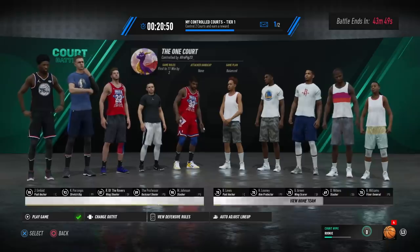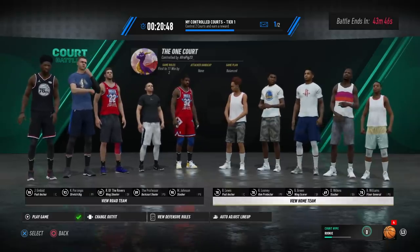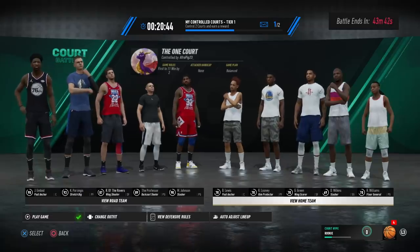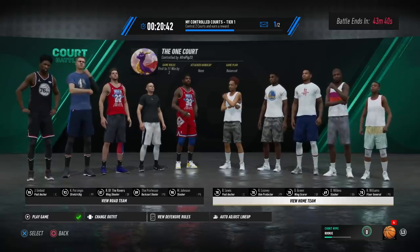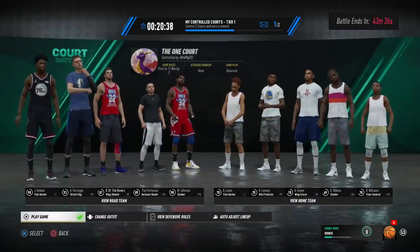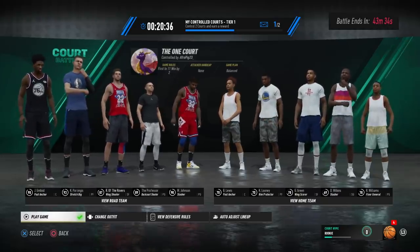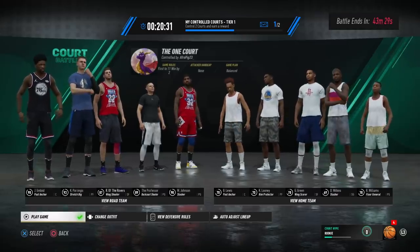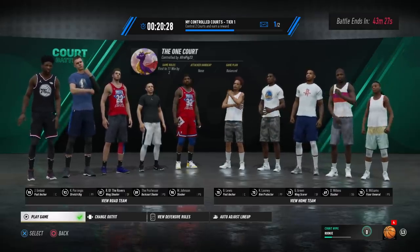We're playing against two WNBA players, Kevon Looney, Gerald Green, and D. Wilkins — whoever he is, fake Dominique. Maybe like Marquise Johnson was fake Dominique in NBA 2K19, maybe this is fake Dominique Wilkins here. Obviously it's not him, but anyway let's just get into the game.